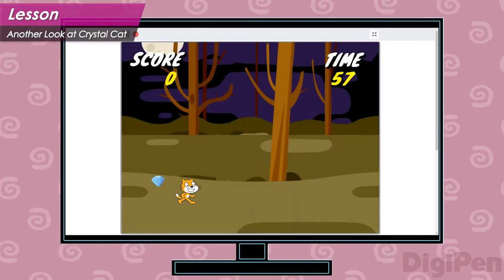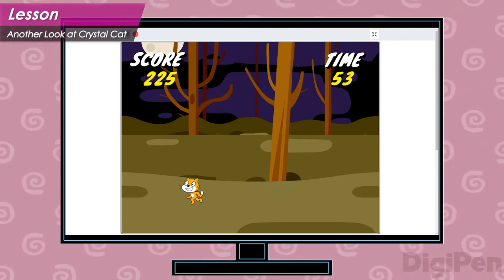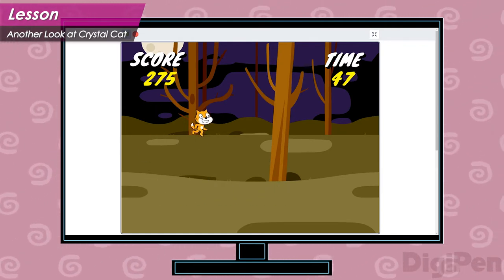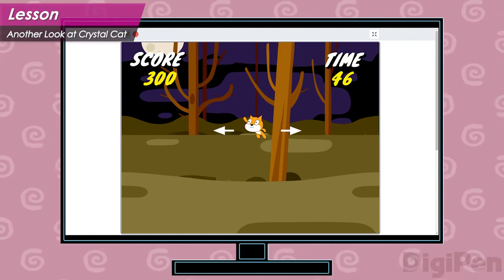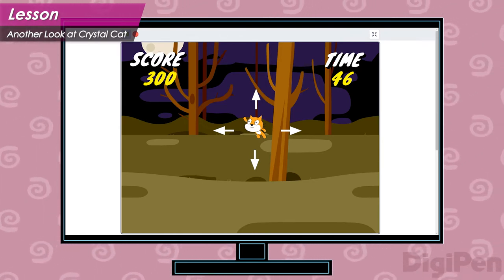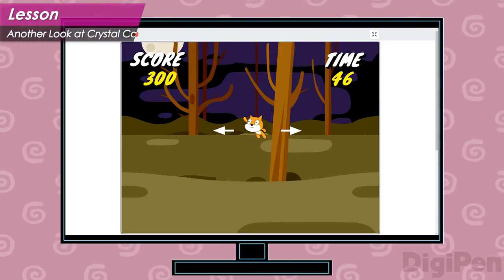Let's take another look at the game we played in the previous video. In Crystal Cat, most of the fun of playing comes from how it feels to make the hero move and jump. These actions depend on three things: movement speed, jump speed, and the strength of gravity. We'll talk about jump speed and gravity later, but for now let's look at movement speed.